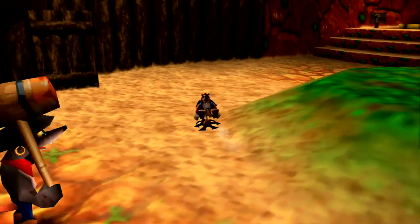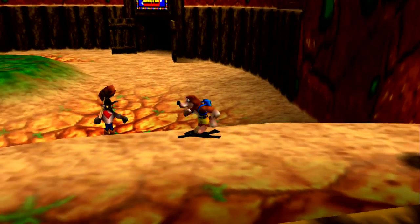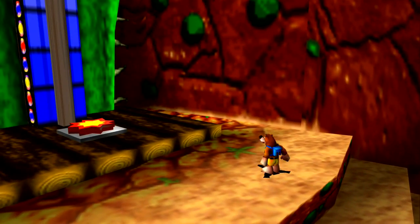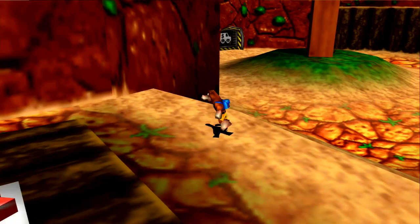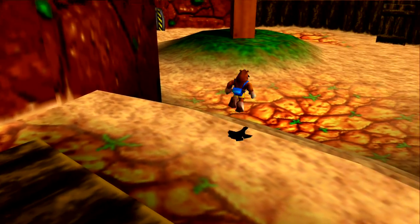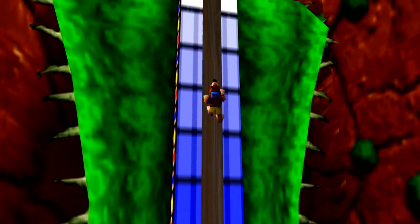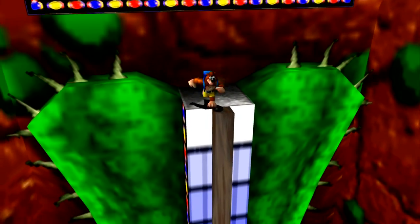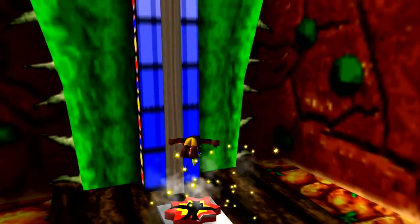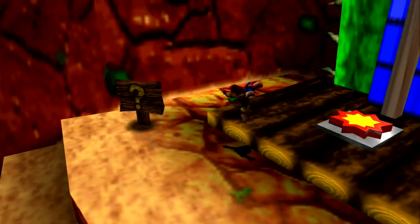Over here we have the western zone. One of the amazing things about Banjo-Tooie is that not only is there different music for each level, but there's different music for each area within a level. This being the western area, you can hear like a banjo drawl in the background, which is awesome. This right here is the Cactus of Strength — you hit this switch three different ways, one method being drill beak, and then a jiggy pops out.